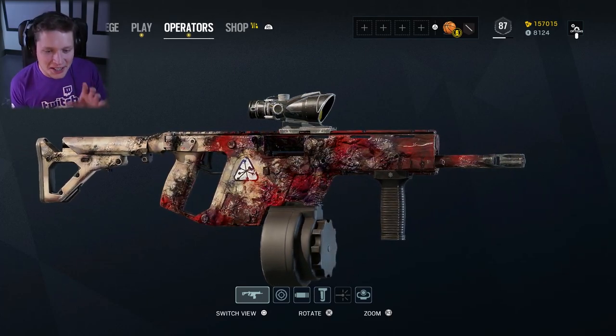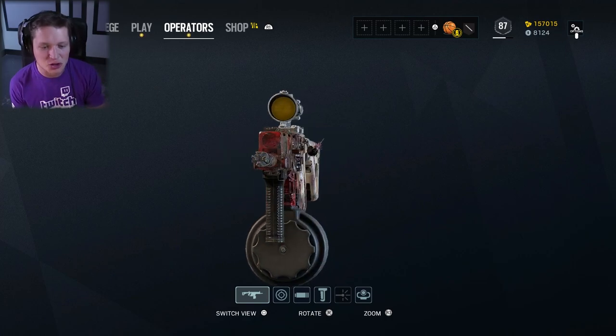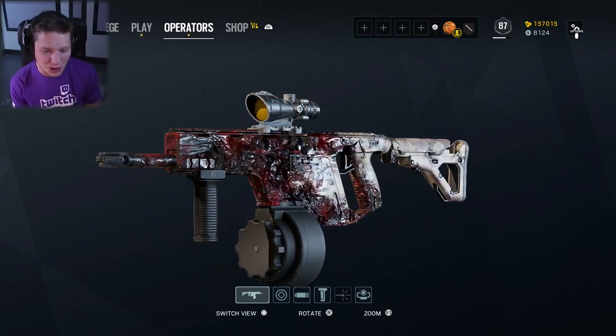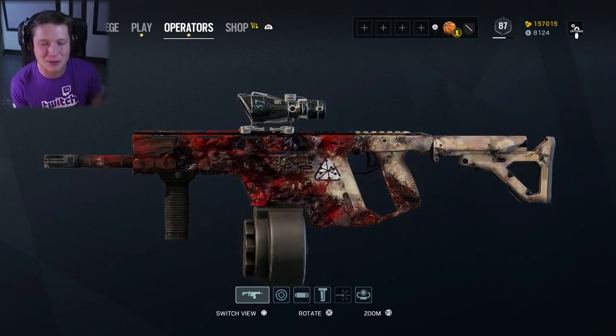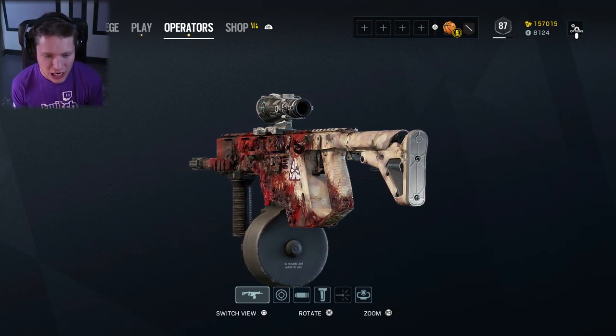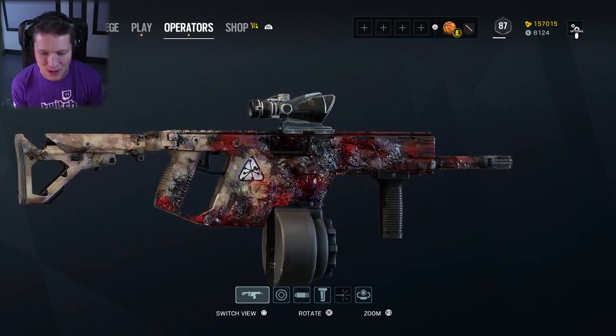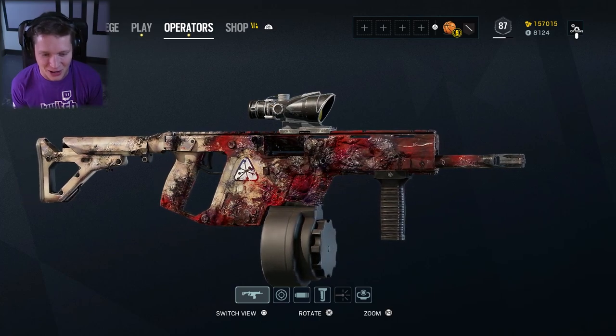This has to be one of the craziest weapon skins I've ever seen in any video game. This is so disgusting, so gross, and so absolutely insane. What's up guys? Today we're gonna be checking out the brand new Hemorrhage Legendary weapon skin here in Rainbow Six Siege, and man this thing is just gnarly.